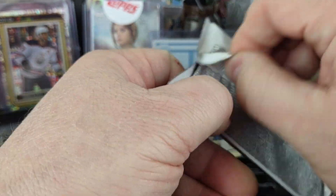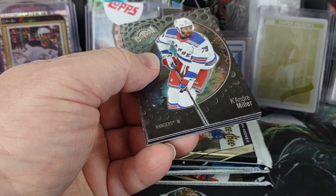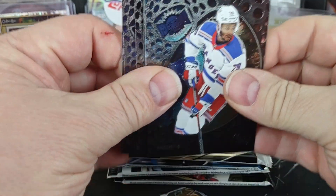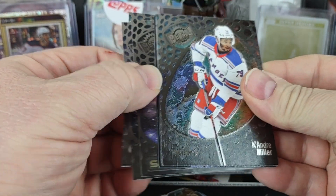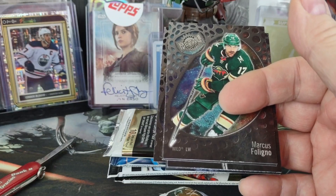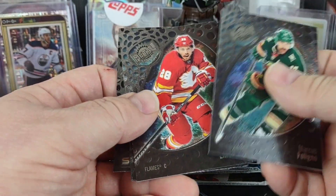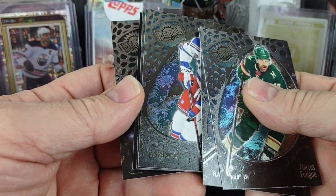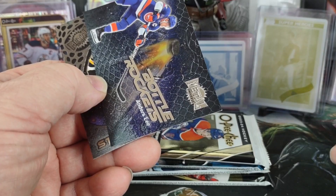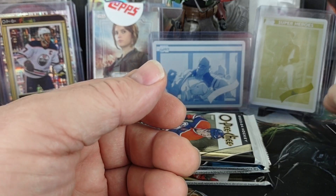Skybox Metal — looking for a Jambalaya but no luck. Owen Power Rookie, Marcus Foligno, Elias Lindholm, Keandra Miller, Rasmus Darlene, Bottle Rocket of Anders Lee, Sidney Crosby. Again nothing out of that pack.